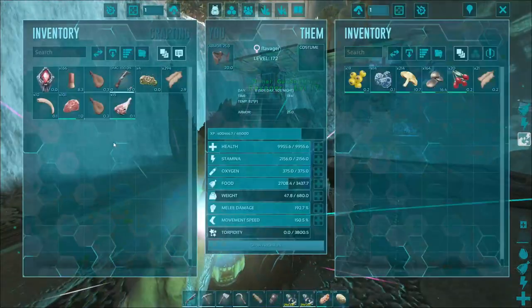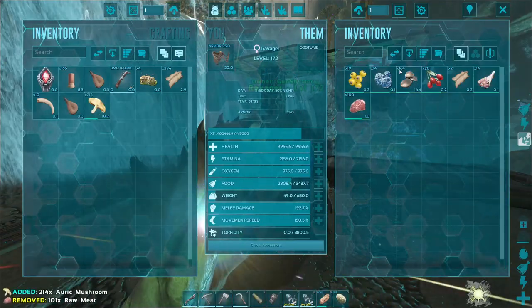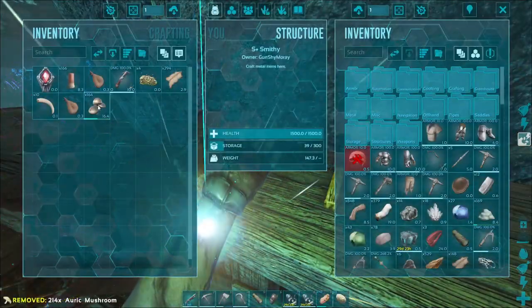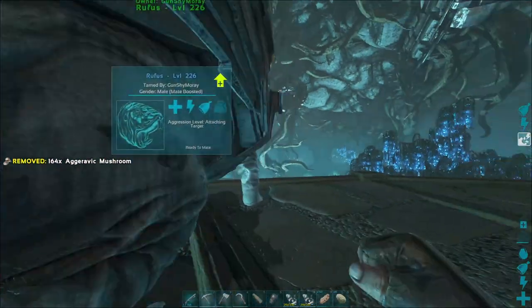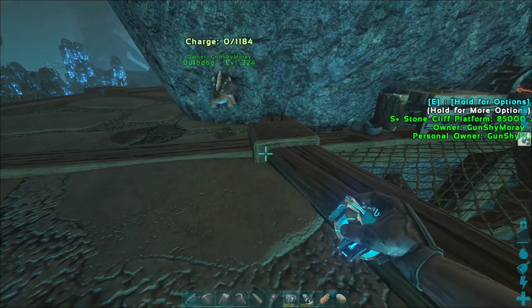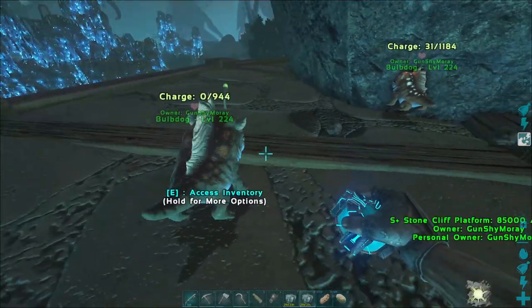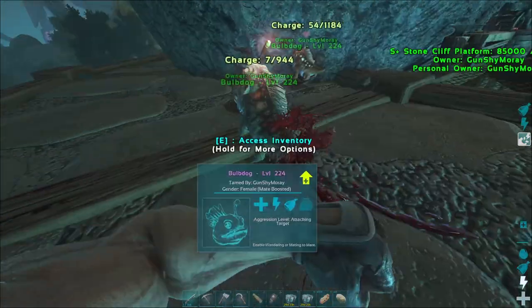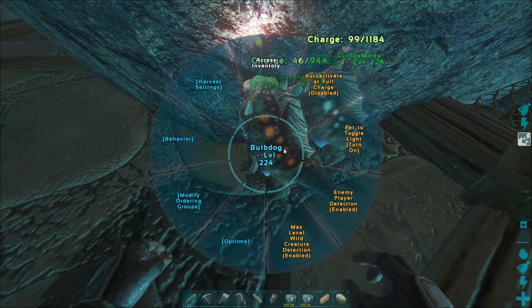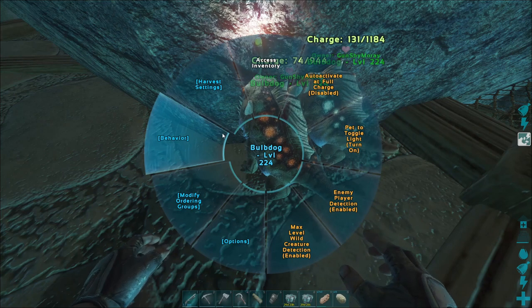Let's get that meat before I forget. I'll give this to the ravager — you got all this stuff on you which is very helpful. Give mushrooms in here, should be good. Let's pop the bulbdogs out. I'm going to breed them because these are actually a really good pair and I'm glad we got them.